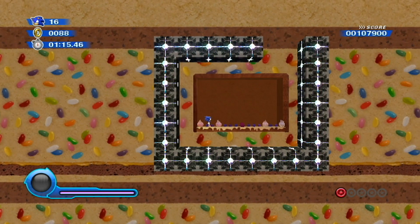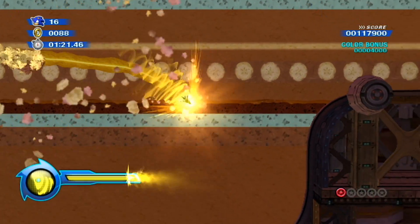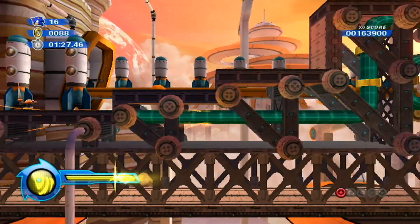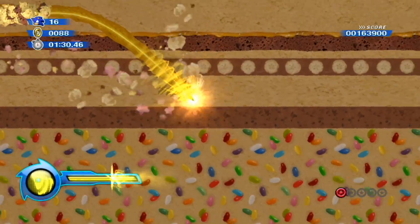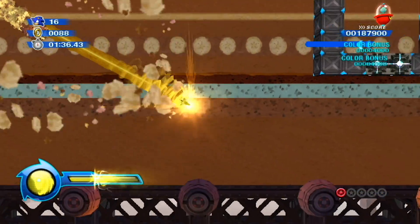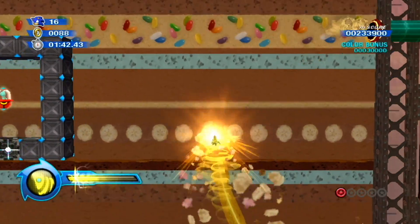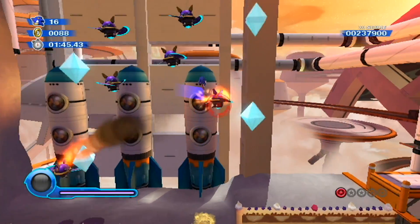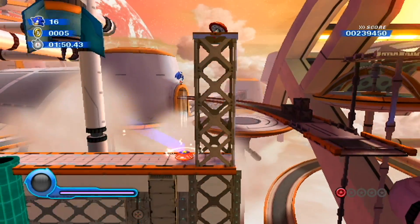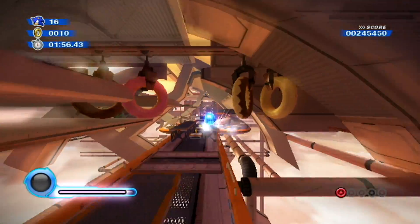We've got ourselves a brand new Wisp Power-Up here, with which we can dig through layers and layers of endless cake and collect ourselves some rings. Here we have the yellow Drill Wisp, which allows you to drill underground. We're getting gigantic color bonuses for doing all this right now. Don't get suckered into staying underground too long, however. If you stay under here for too much time, you will eventually die - you'll be fossilized under 12 layers of cake. So you're going to want to get yourself above ground. We didn't get fossilized. We are not frosting. We are not somebody's tasty treat.